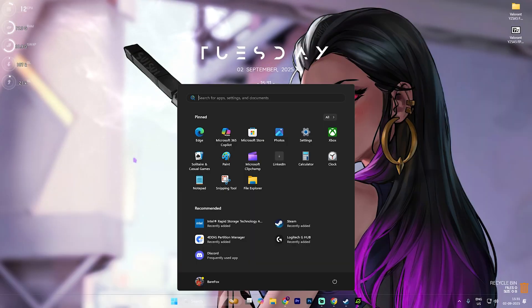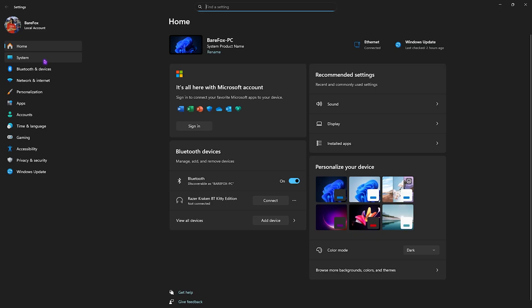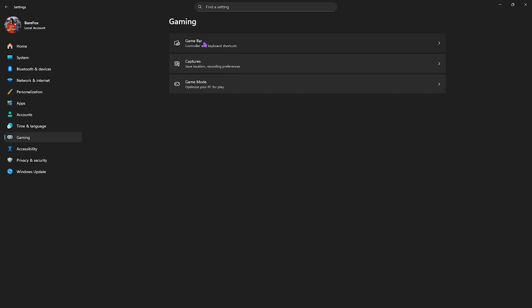Step number one is the best Windows settings. Simply search for Settings on your PC, come down to Personalization, then search for Colors, click on that, and you'll have to disable transparency effects.